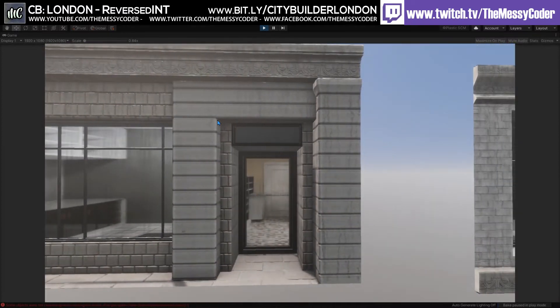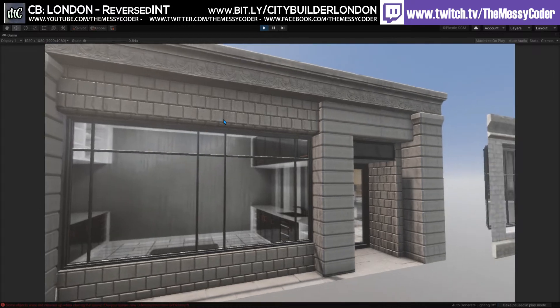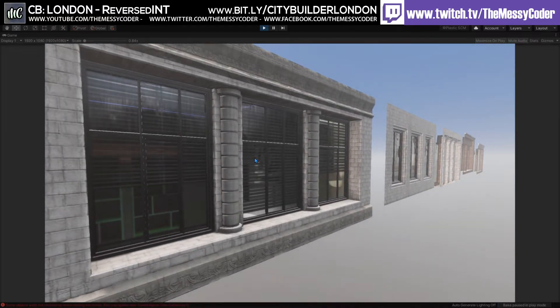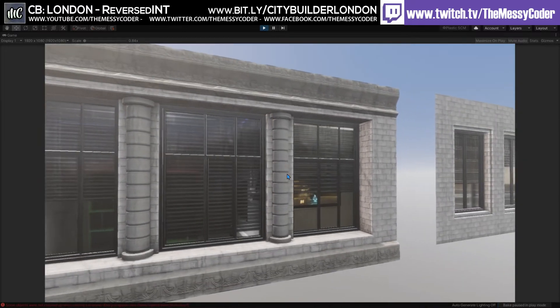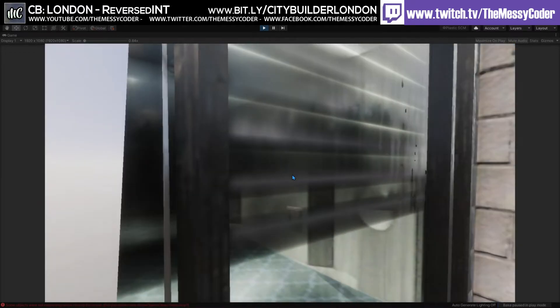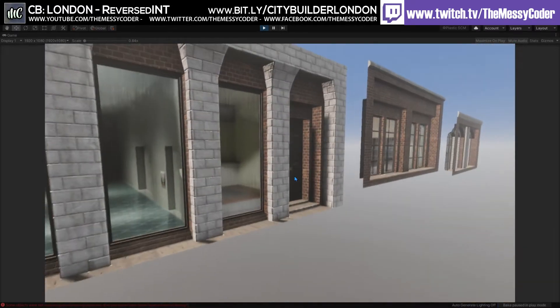If you want to have a glass door or open door, you can change that to anything you want. And hopping over here, these can also be changed — it's just a material you've got for the frames of the windows. They can be anything you want. I'm loving these shaders. Look at those bricks up there.